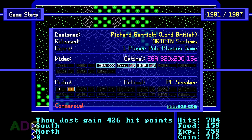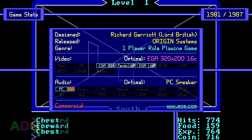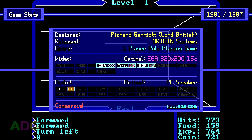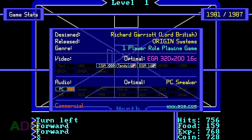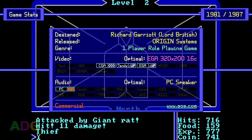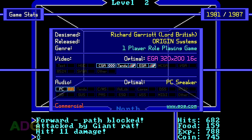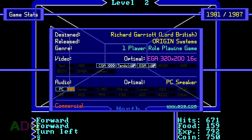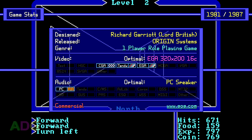Ultima originally came out as an Apple II game in 1981, making it one of the oldest games I've ever covered, even though technically this DOS port was released by Origin Systems in 1987, although some of the ports came out in 1986 as well. Ultima was originally conceived by Richard Garriott, also known colloquially as Lord British — a name he got in grade school because the other kids thought he had a British accent. Ultima is a one-player role-playing game with support for CGA 4-color, Tandy 16-color, and EGA 16-color graphics.